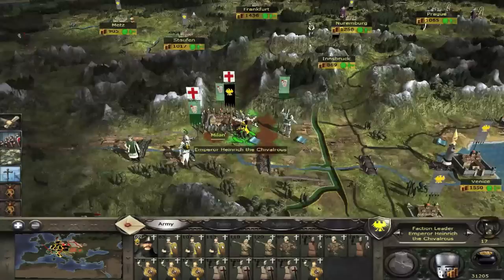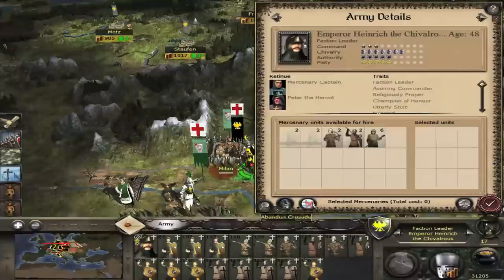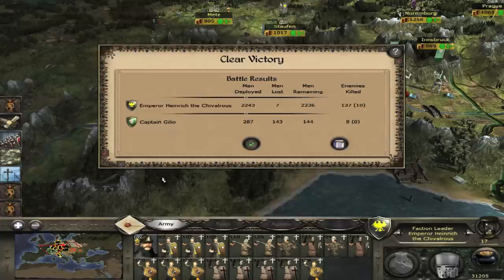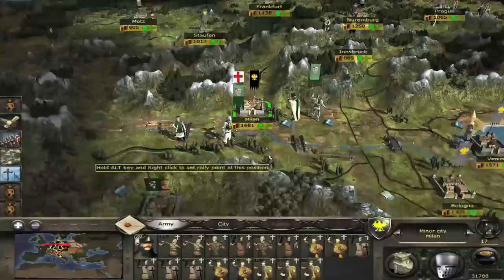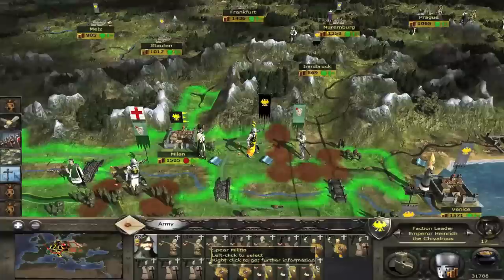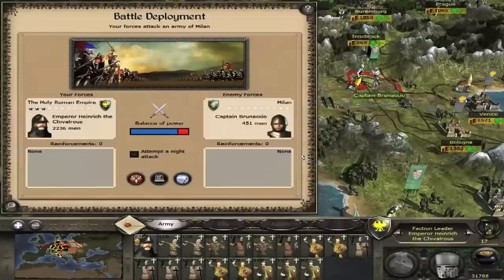All I need to do is tell my general to leave the crusade — the other units will still remain on crusade. After the battle I can simply rejoin provided I wasn't excommunicated. You'll notice I can continue to hit Milanese armies. Keep in mind that whilst the general isn't on crusade his movement doesn't get the bonus, and he may end up being the slowest unit you've got if you aren't careful.